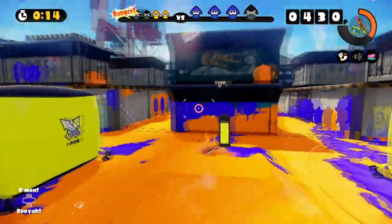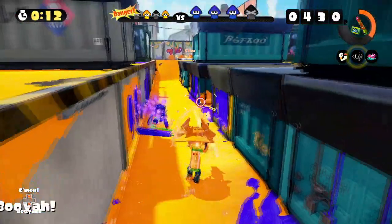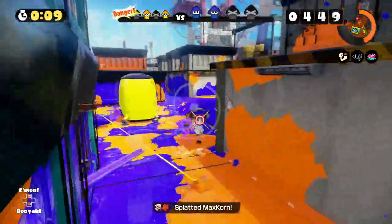Keeping distance does not always have to be entirely defensive. If a roller is approaching you head on, simply walking backwards while shooting accurately gets rid of them before they can reach you.